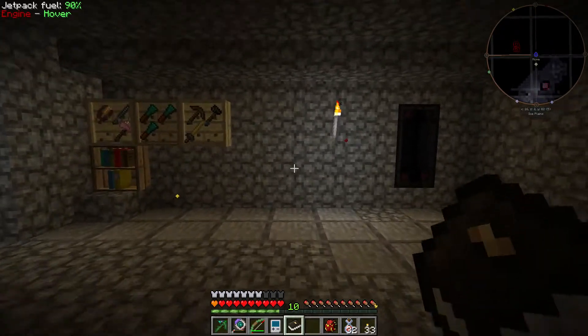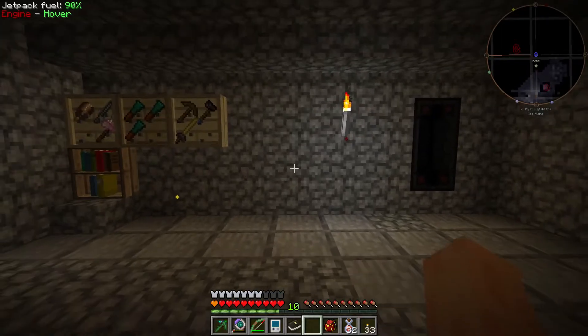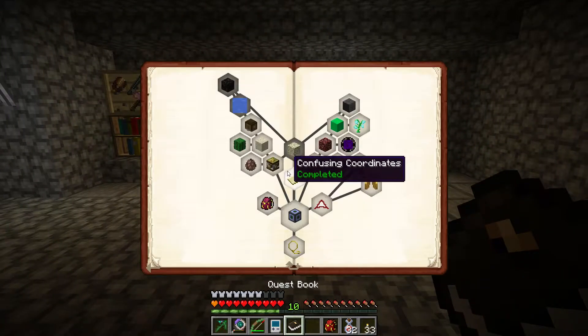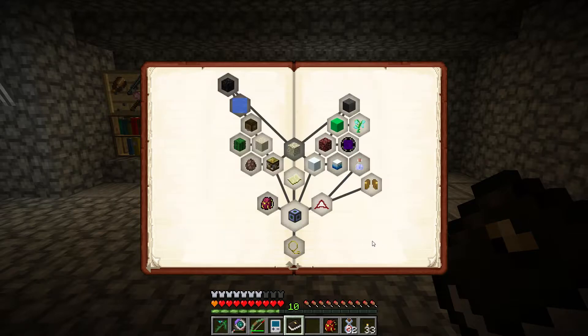Hi there everybody, Oli here, aka Secret Nimbus, with another episode of Obscurity. At the end of my last episode I had been completing quite a few quests — I'd done a lot in terms of the industrial, and managed to unlock the industrial evolution quest line. So this episode I want to try and go to the village cube and maybe even the water cube just to tick them off.